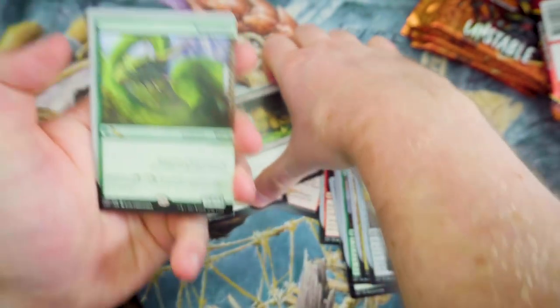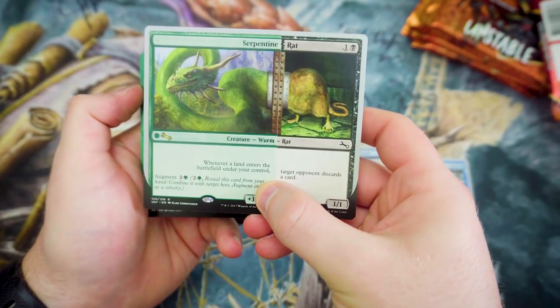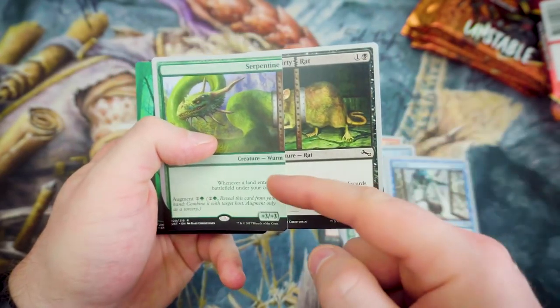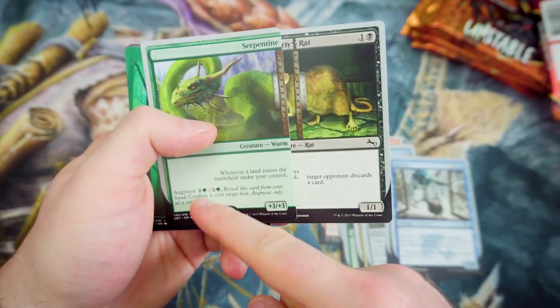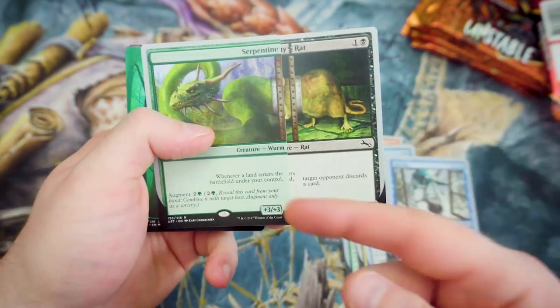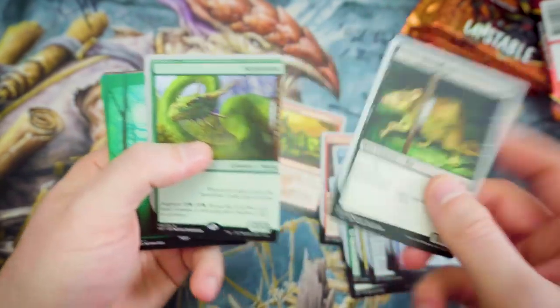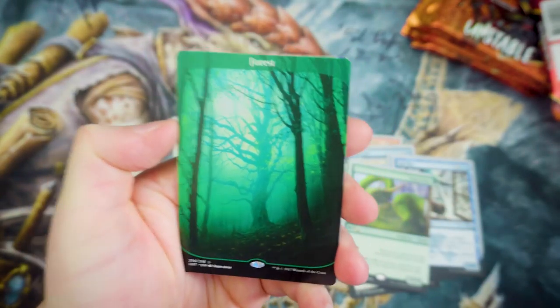If I grab Dirty Rat quickly, you can create a Serpentine Rat — it's a 1-1, and whenever a land enters the battlefield, target opponent discards a card. You can Augment it for 2 and a Green anytime you can cast a Sorcery, and it then becomes a 4-4. That is really strong. And these lands are just absolutely stunning — if I could get a whole cube of just these arts, I would. They don't quite look like typical Magic the Gathering lands, which is probably why I really do like them.